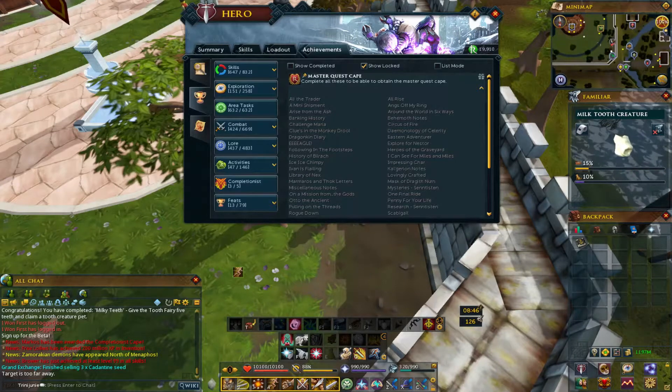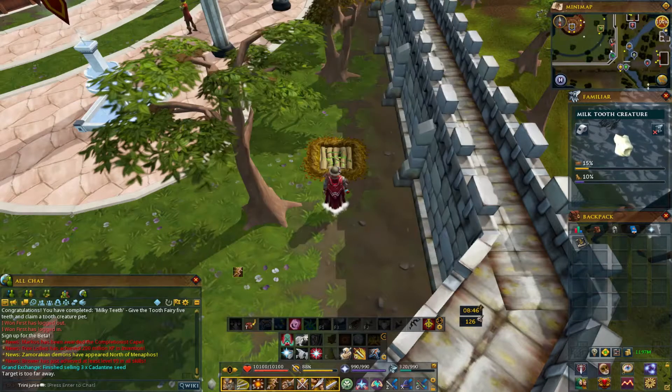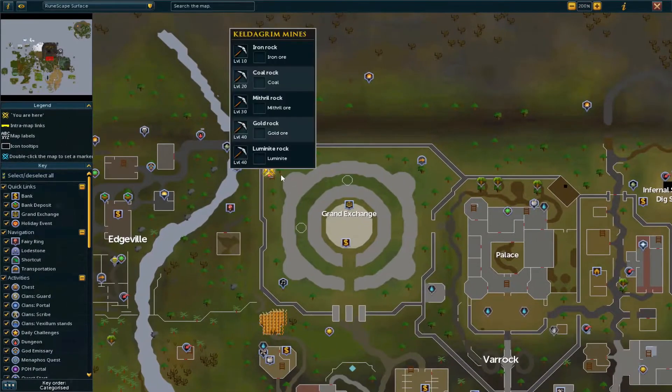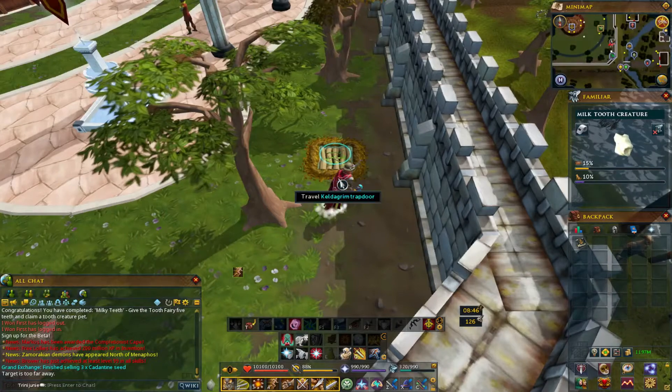This achievement is for Explorer for Nestor. It says: find and read the Explorer's notes in the Keldagrim library. So what you've got to do is go to Keldagrim. You go to the Grand Exchange, come to this little corner, and fast travel to Keldagrim.